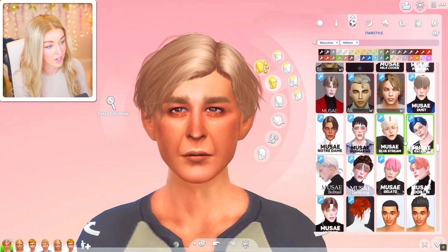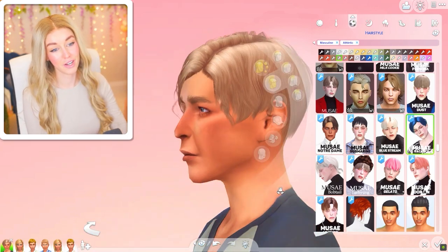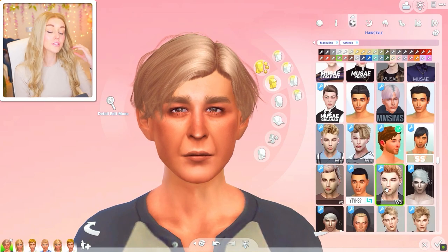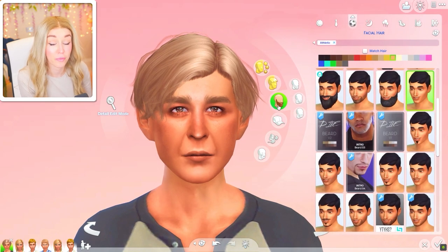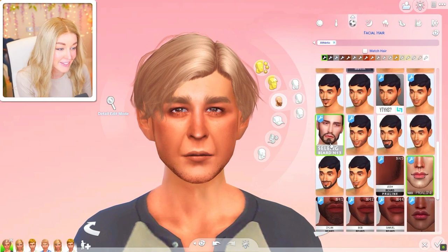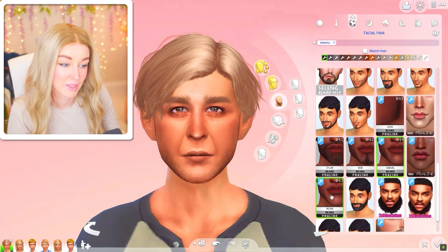I'm always torn when doing these challenges: do I keep them close to their original or go rogue? I want to keep them close but make them sims I'd actually play with. I'm tempted to add some spice — he's a secret agent, so I'm trying to get a bit of a Daniel Craig vibe. In Sims 3, there's cool stuff at the top of criminal or law careers that indicates the Landgrabs are corrupt, which I think is quite spicy.